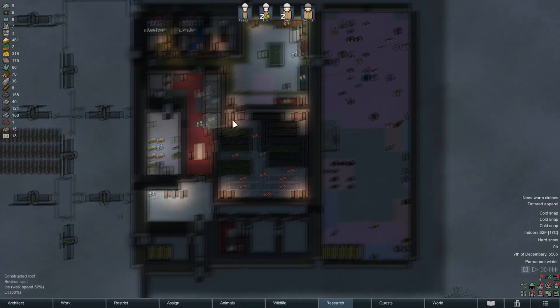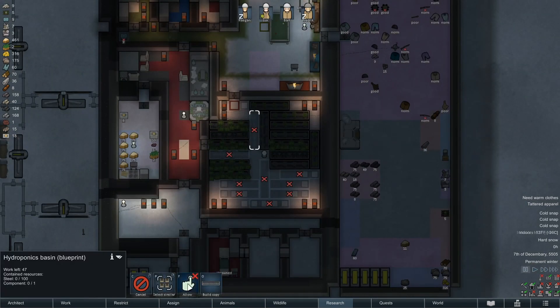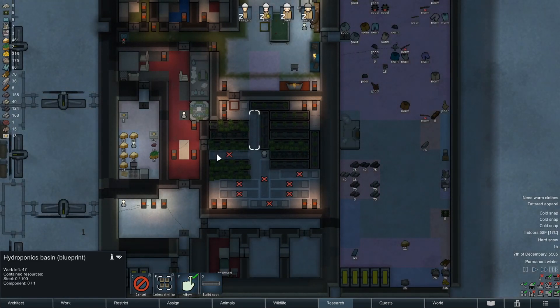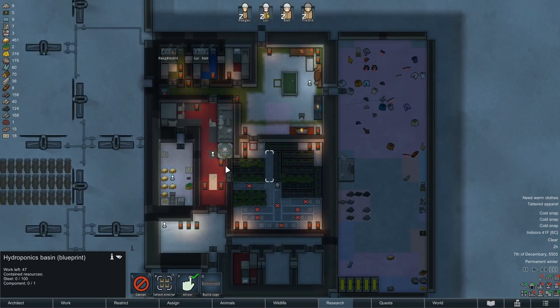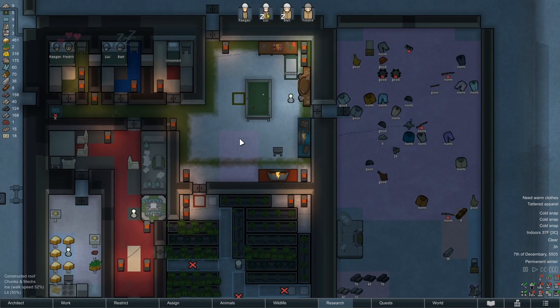We end up at 175 steel. Power is doing great, so let's go ahead and get that other grow bed. Keep going on components — we have to watch those as well. This will be the last one we build because we're going to be short on components.